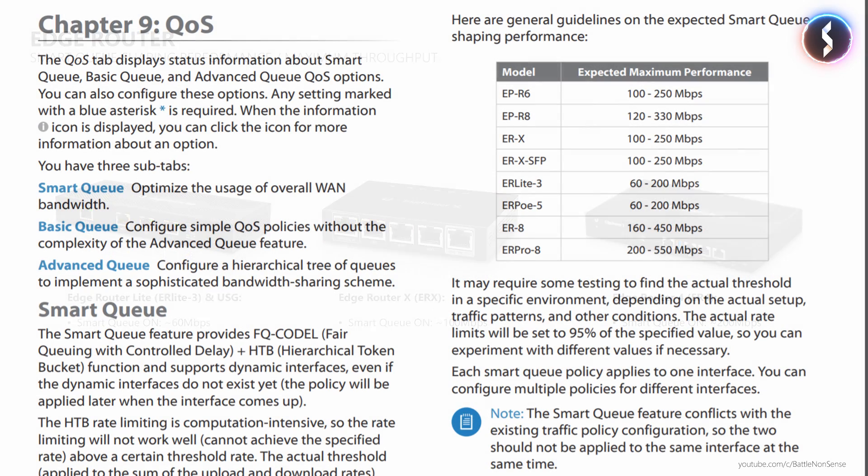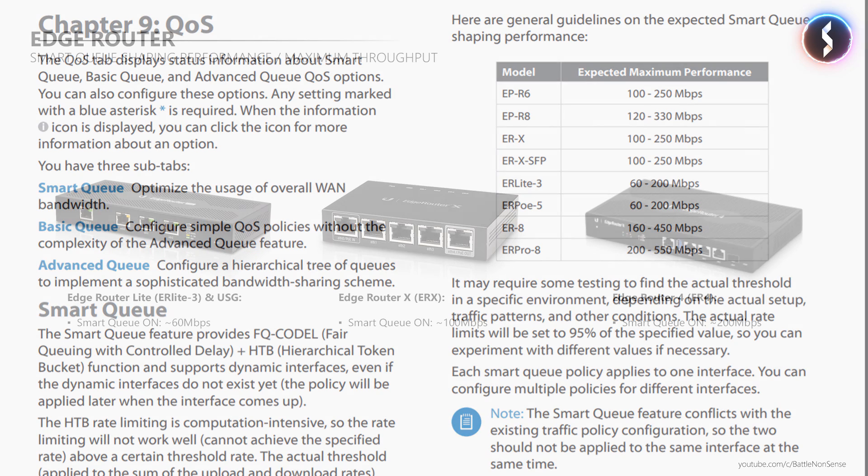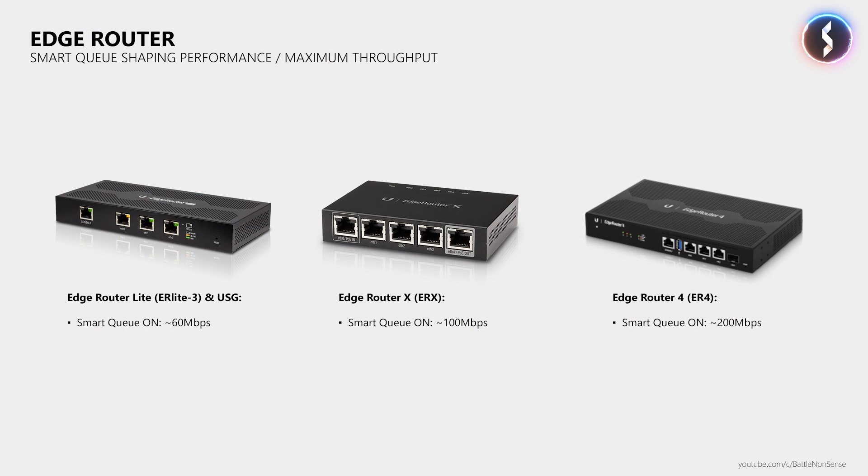The EdgeRouter X has more processing power, which is why it can do at least 100Mbps when Smart Queue is enabled, while the new ER4 can do at least 200Mbps as it has a 4-core CPU where each core clocks at 1GHz. When you look at the edgeOS manual you will see values in the Smart Queue traffic shaping performance chart which are higher than what I showed you. However, how much performance you really get depends on what firewall rules and services you run on the router. The values shown here are taken from real-life installations I did over the past few years, so that is roughly what you can expect from these devices once you enable Smart Queue.